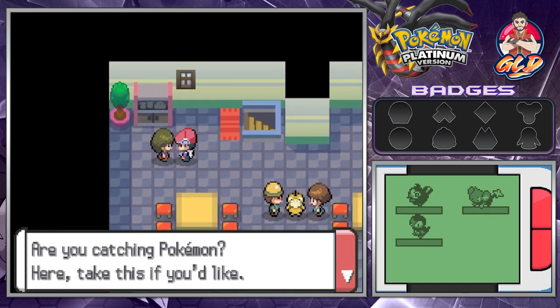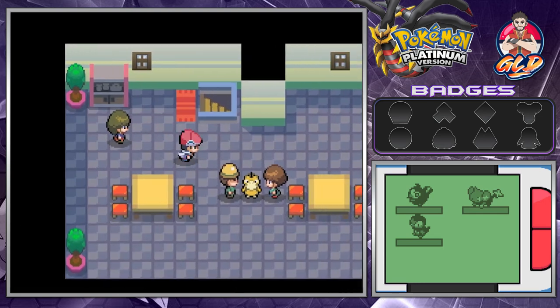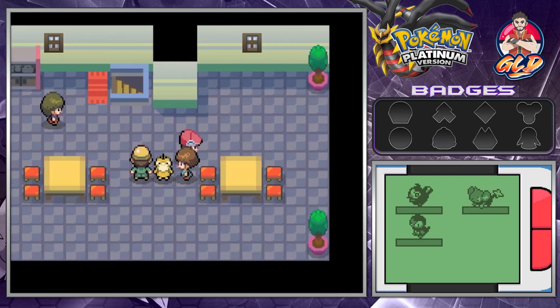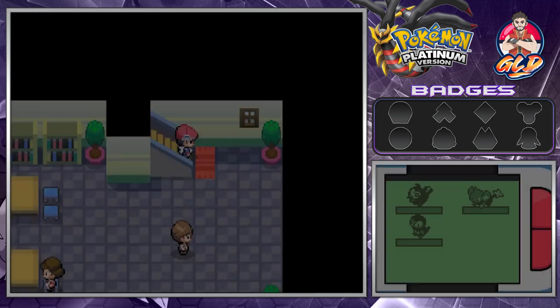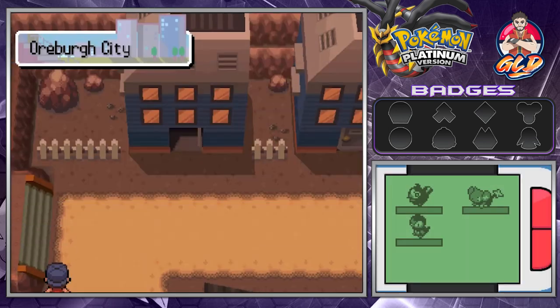Let's go ahead and talk to this person. He asks if you're catching Pokemon and gives us a Dusk Ball. Dusk Balls are very effective at night and in caves. Another guy says giving nicknames to Pokemon is the way to go - it makes you feel like they're your very own. That is true; I started doing that when we started this whole thing.